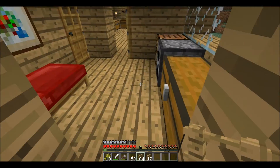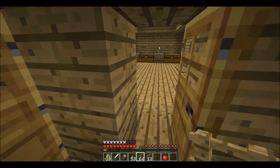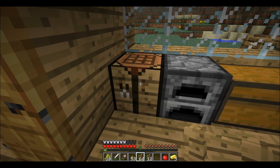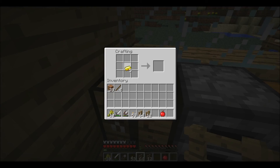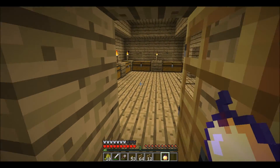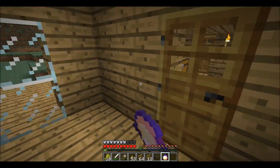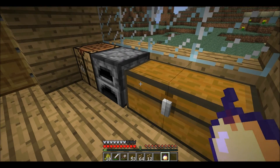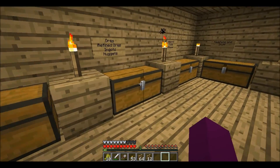I'll show you how to make a golden apple. First, you will need an apple and some golden nuggets. To make golden nuggets you will have to get to a crafting table or your inventory. Put it in and it'll give you golden nuggets. You need at least nine golden nuggets — that's one gold bar. Just surround the apple with golden nuggets and that gets you a golden apple. What that does is it regenerates your health while giving you a bit of health from the apple — I think it's three seconds of regeneration. So that's pretty good.